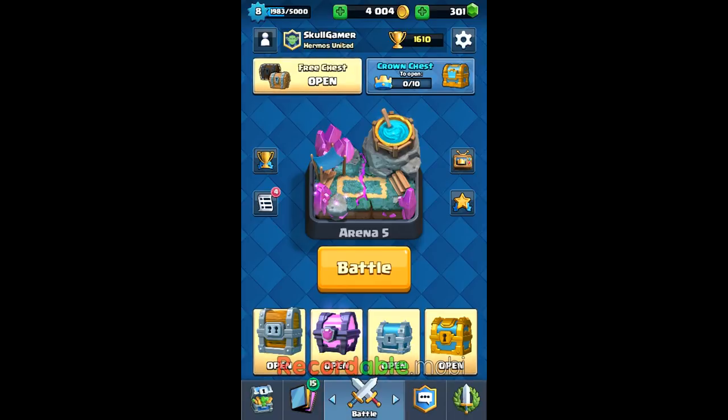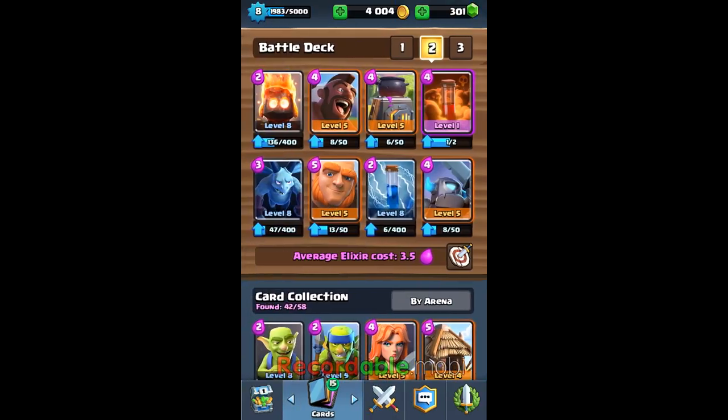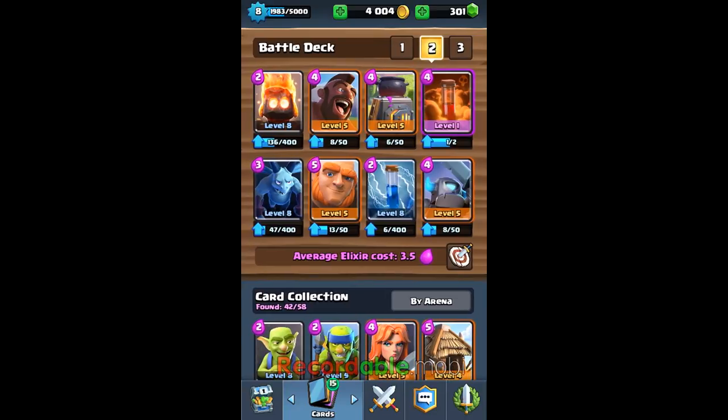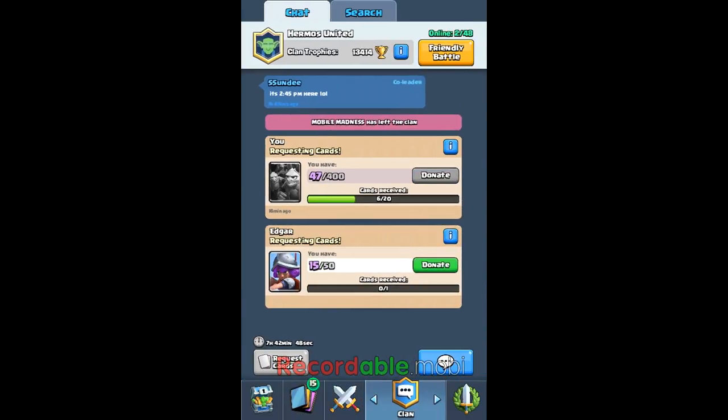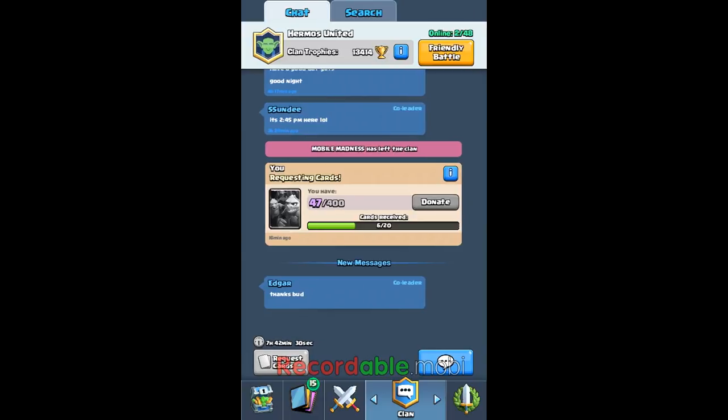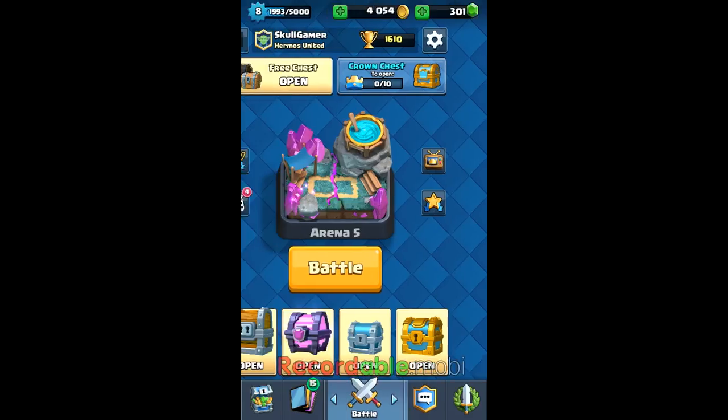I'm so psyched about this — here's my deck. Before I start, I want you guys to let me know what I should have in my deck: the original balloon or the giant. When you put the giant with the hog rider, they can easily put barbarians and kill both. But with the hog rider and balloon, barbarians can kill the hog rider but won't have anything to kill the balloon since it's air. Let me know — giant or balloon.